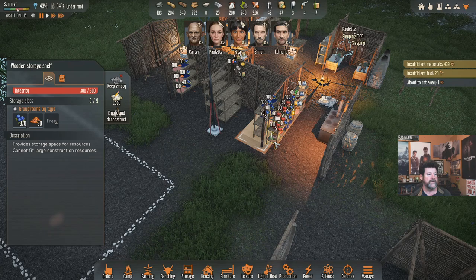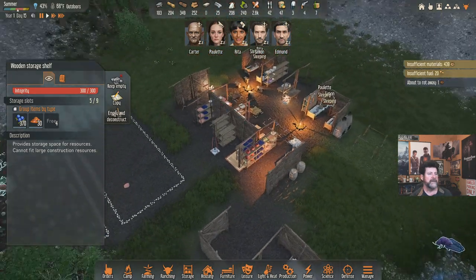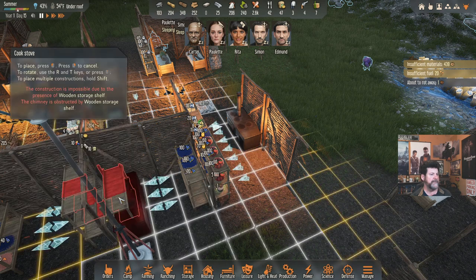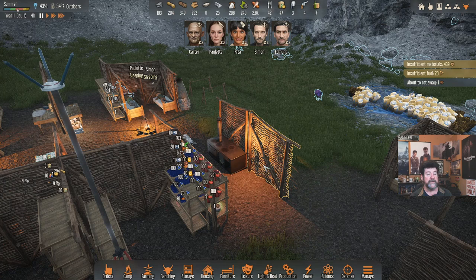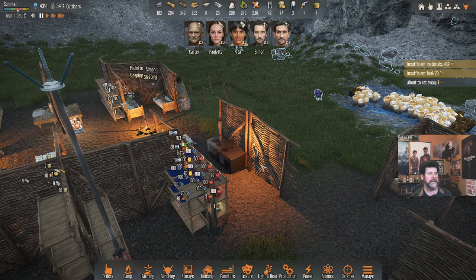Luckily the raw ingredients are not falling apart too quickly; it's just after we cook it that it degrades fast. A second cook stove makes more sense in a situation like this — I could have two people making porridge quickly for breakfast tomorrow.